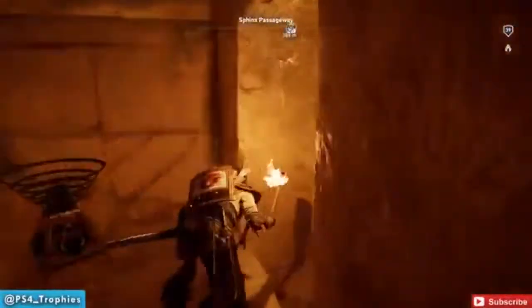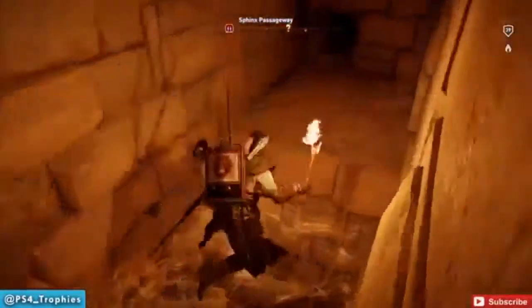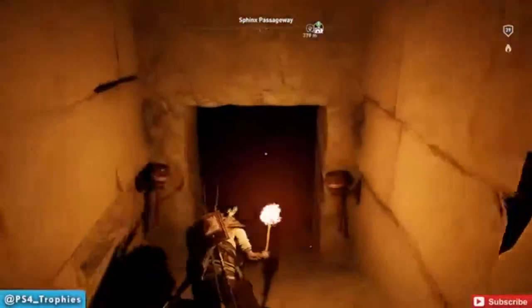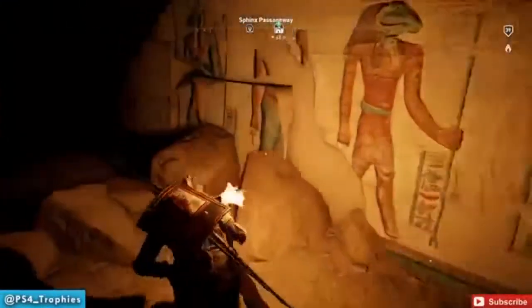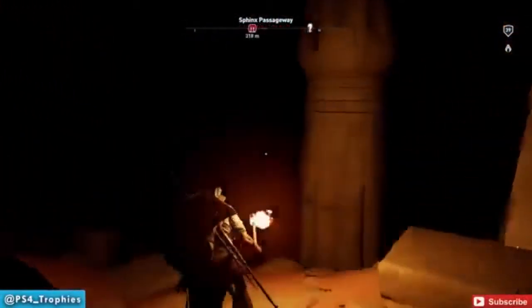Going through here, we're going to jump across. In this room there's some treasure, so that's for you completionists out there. Then drop down. It's going to get quite dark down here. I have no idea why I'm crouching this entire route, but I am.